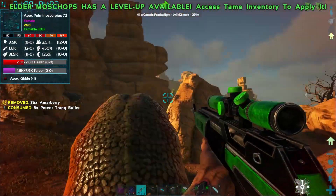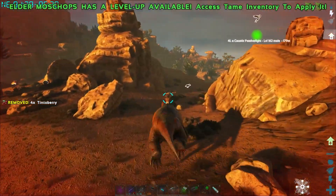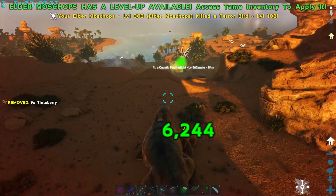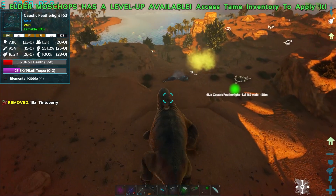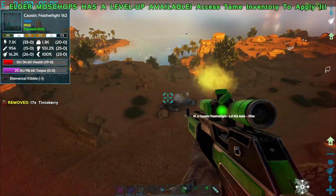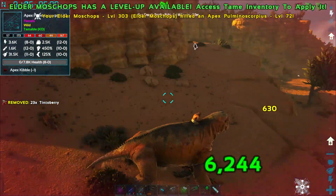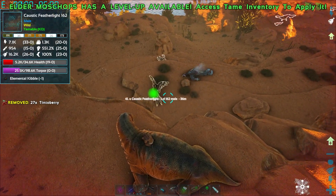The featherlight's going after the megaraptor! The featherlight has killed the megaraptor! But the featherlight's health is at like 5k. It's going from bad to worse. On the plus side, I shot it a few times while it was being chased - it's on 25k torpor.